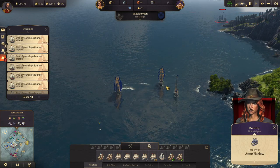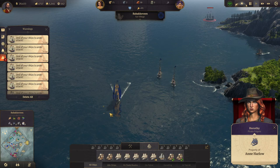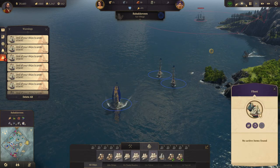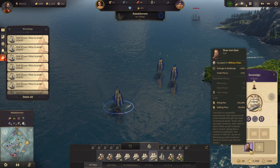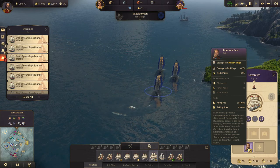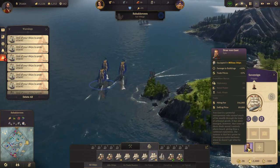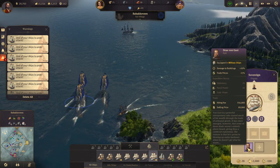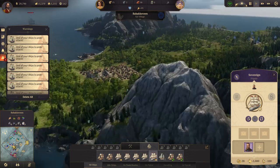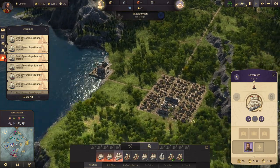Is that a pirate? It is — and they will know it even better soon. Let's chase you down. Equip to military ships: damage to buildings plus 50%, free prices minus 15%. Okay. So how are we looking here — that's not where I wanted to go, I wanted to go here.